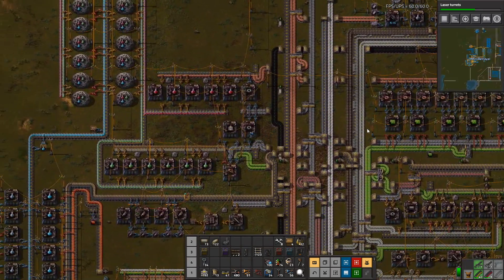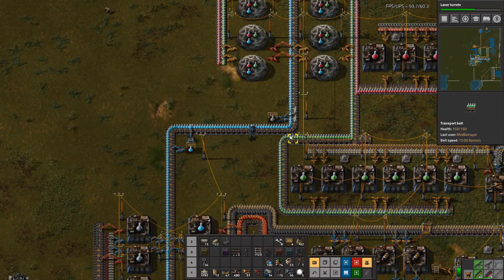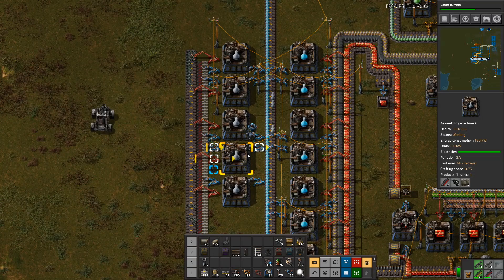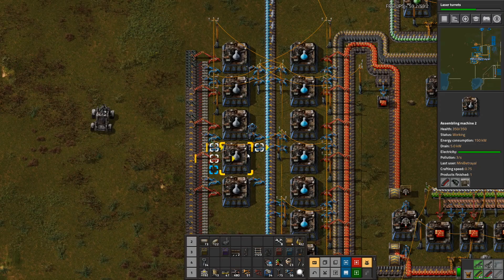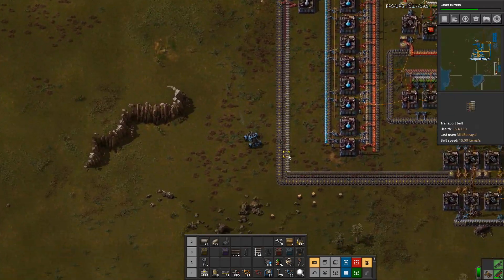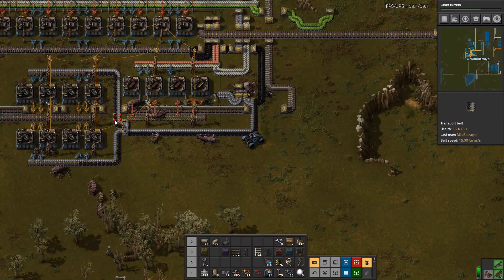So that took a little longer than expected, thanks to near-constant biter attacks. Let me show you what I've done. I have a setup here that should make one grey science pack per second adjusted for assembler speed. They are coming from down here, where I've got a little bit of spaghetti just to get things going where I need them to be.